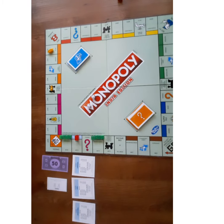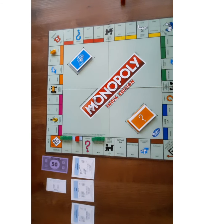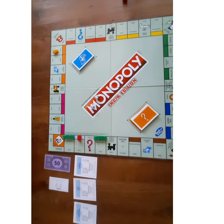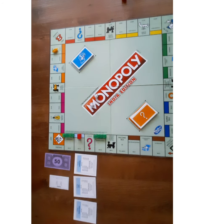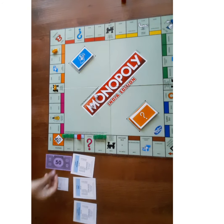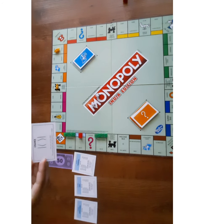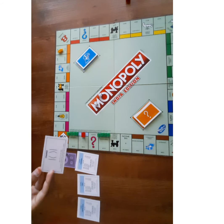If you go to jail, you have to roll the normal dice for three turns. If the same number comes on the first turn, then you can come out at that time. If it comes on the third turn, then you can come out only at that time. If it does not come, then pay fifty Monopoly dollars to the bank. If you have a 'get out of jail free' card from chance or community chest, you can use it on your first turn and come out of jail and start playing.